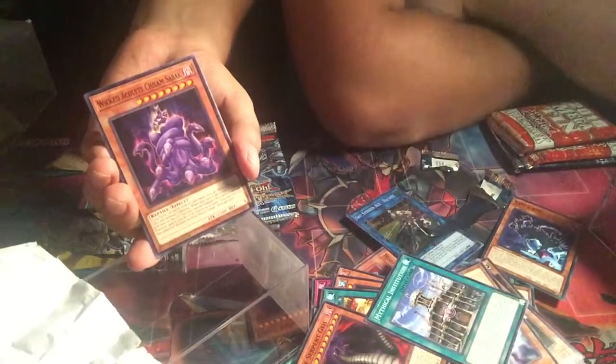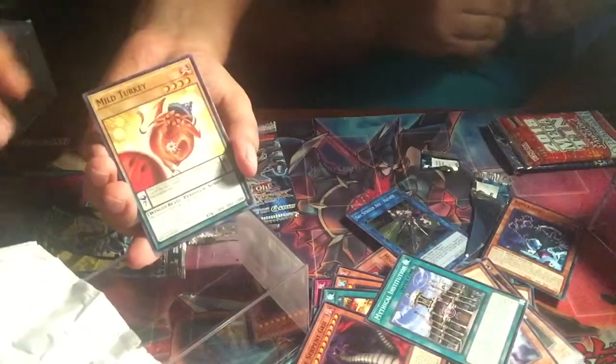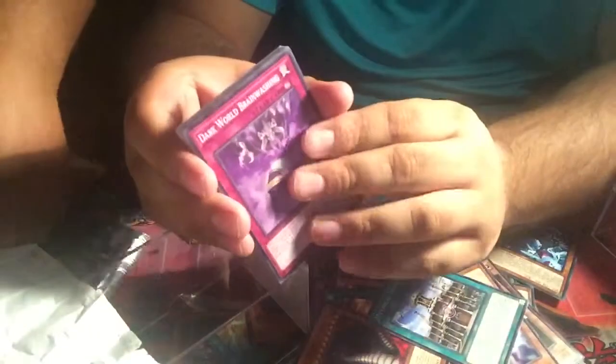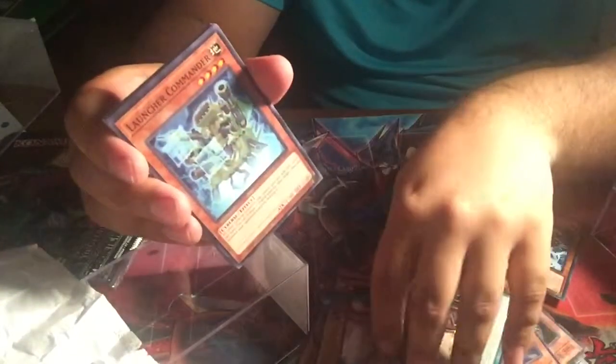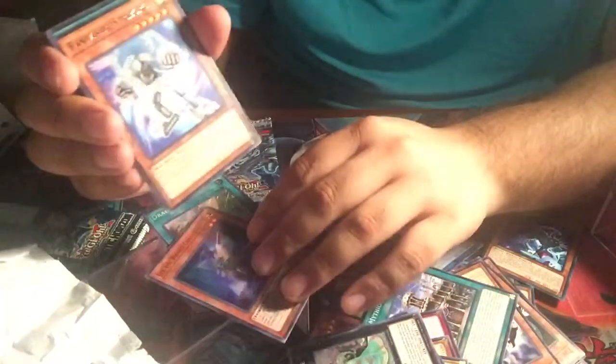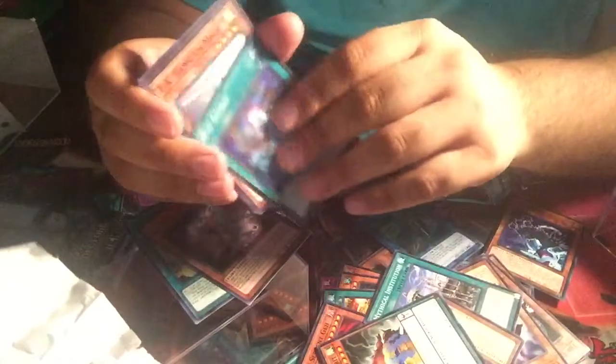M-Duck, Wicked... I can't say that one. Alt Turbo Charge, Packworm. In my mega pack: Brainwashing, the hands, Zombino — you love Zombino — a Launcher, DD Seer, a Sylvan. Oh, Dragonic Diagram — Secret! Yeah, Secret. No one cares about the rest of these cards, honestly.